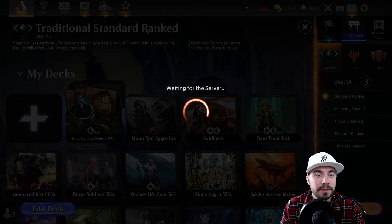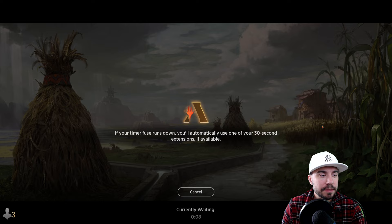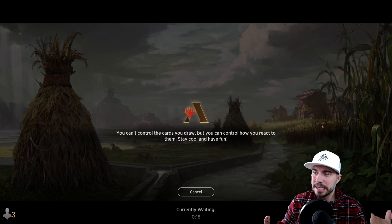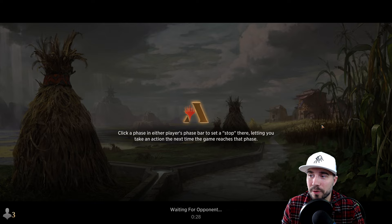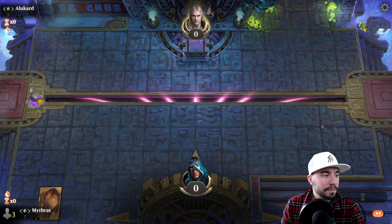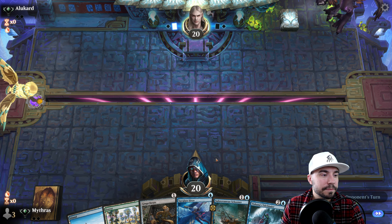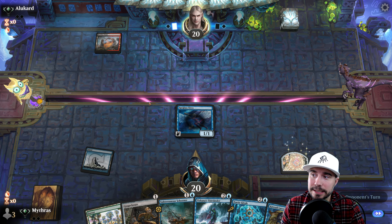Let's go ahead into our best of three for standard here - the Simic Cookies, my friends. Nice play, nice flow. Let's see what we hit here for best of three. We got all the cards. We can keep this. Here we go - start here. Ideally we get some lands; if we can get to three here, we'll be sitting pretty good. Good news is we'll get this on the board. Give us one nice little land - we can play a lot of stuff here.